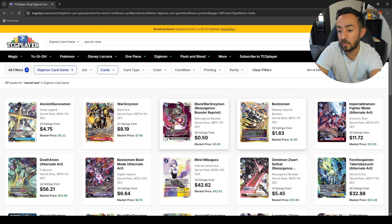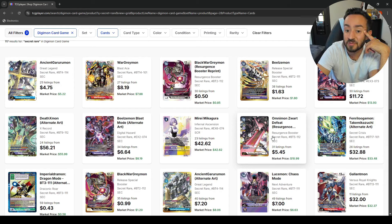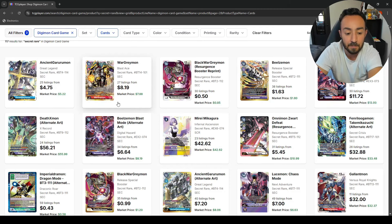On to page two. The alt-art for Fighter Mode is 12 bucks. The alt-art for Federal is 32. I remember when ZordDestroy used to be like 80 to 70 bucks, then the LM set came out — and not only that, people just stopped playing it.